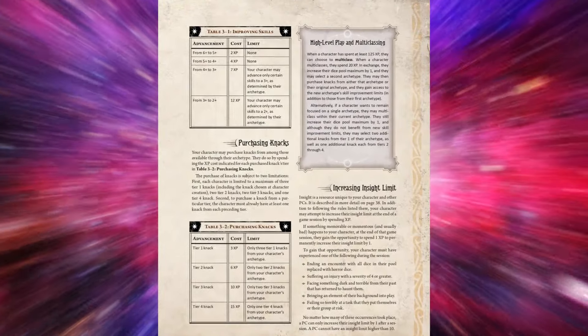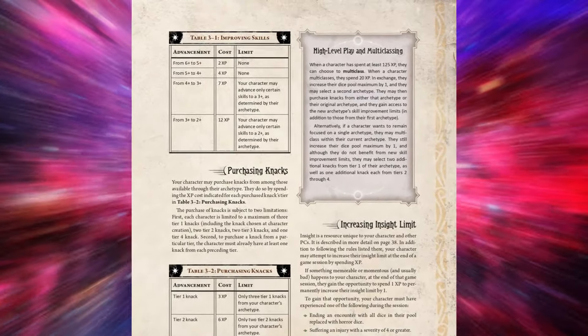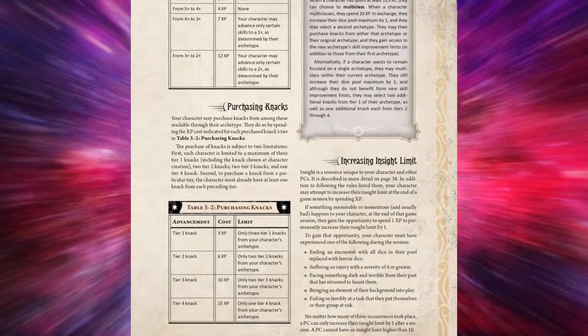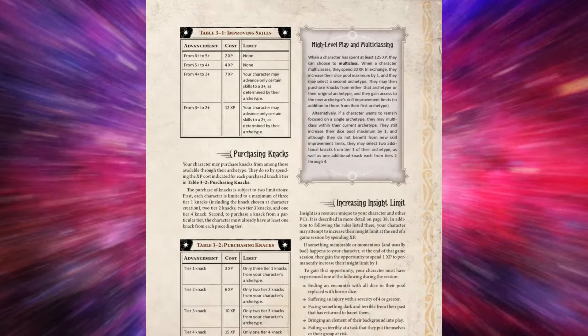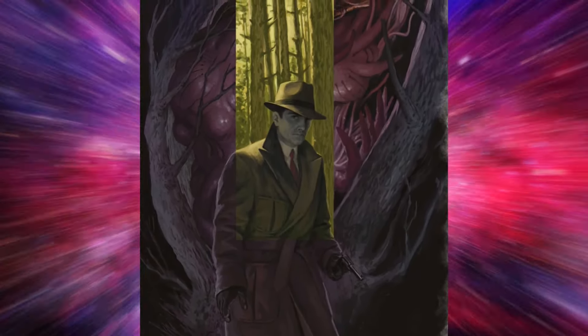As you play the game, you gain XP to improve your skills. For example, you can spend two XP to improve a six plus to a five plus, or four XP to improve from a five plus to a four plus. Some skills can reach three plus or two plus, but those are determined by your archetype — so when making a character you'll want to pick an archetype that allows you to excel at your desired skills. XP can also be used to purchase additional knacks, with tier-one costing three XP and increasing up to tier four, which costs 15 XP. At higher levels you can multi-class: at the cost of 125 XP, you can pick a second archetype and increase your die pool limit by one, or stay within the same archetype and increase your die pool limit by two.